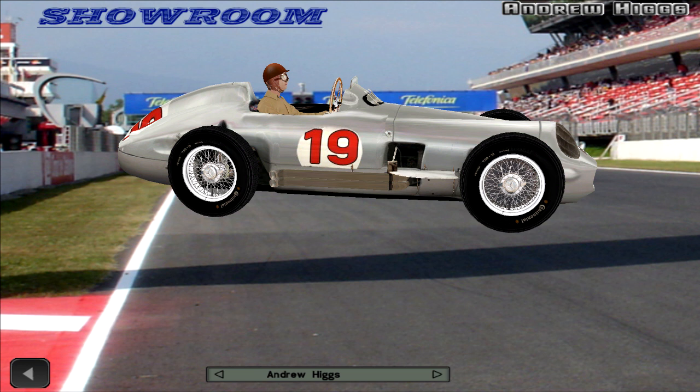Hawthorne drove brilliantly and won the Spanish Grand Prix. Musso finished 2nd, 1 minute 13.2 seconds later. Fangio crossed the line in 3rd, he was 1 lap down. Mieres finished 4th, also 1 lap down, and rounding off the top 5 was Karl Klink, who was also 1 lap behind. On lap 3, Ascari posted the fastest time of the race, a 2 minute 20.4 second lap.